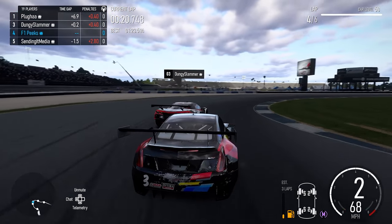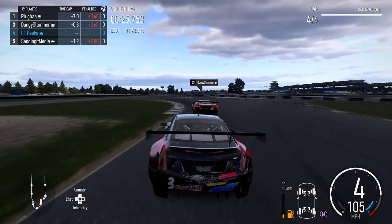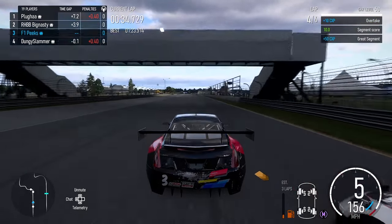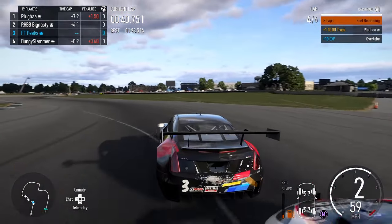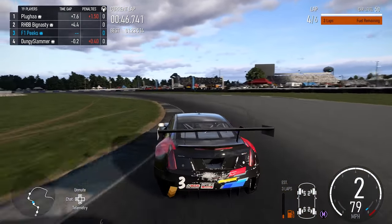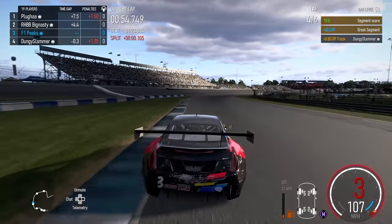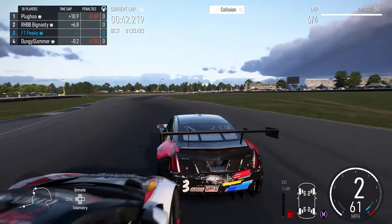He has a 0.4 second penalty, so we've got to fight for this final podium position. Coming through a right-hander onto one of the long straights, we get a better run, we've got the straight-line speed, we're alongside, and we take the inside for the slow left-hander — managing to take P3 once again. But coming through the S's at Indianapolis you can hear his engine right on our tail, and he makes a little bit of contact.